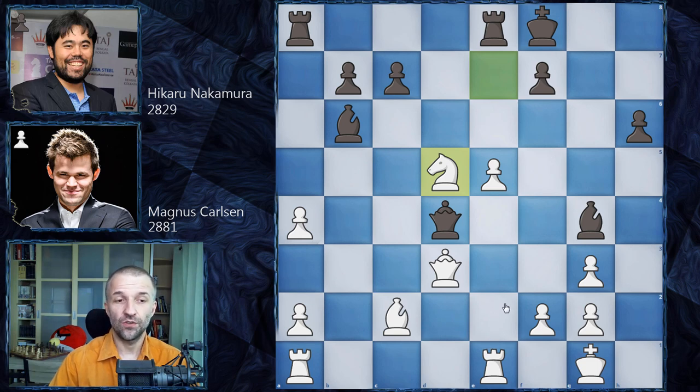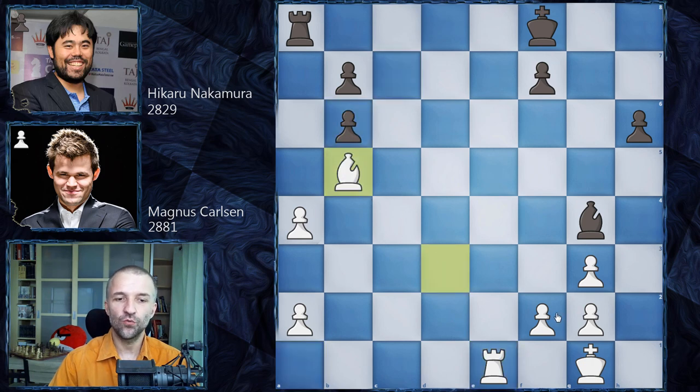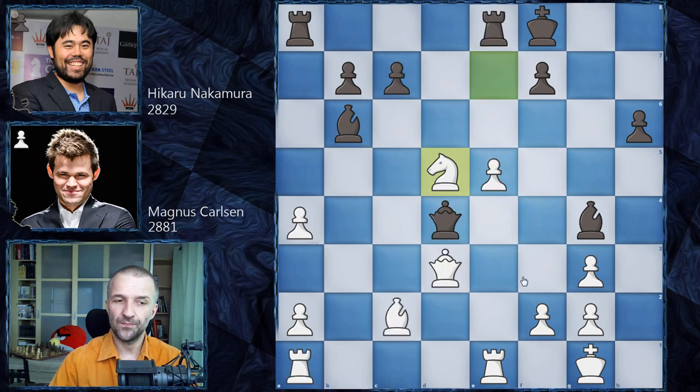Hikaru has to decide what to play. Queen d3, exchanging queens, is okay but white will have an extremely strong passed pawn, then f4 and so on — very comfortable for white. Magnus said what Hikaru should have done is play rook e5: the knight is attacked twice, knight b6 would have to be played, and after queen d3, bishop d3, exchanging all pieces, c takes b6 — Magnus would have one extra pawn, but it's a complete draw, impossible to win.